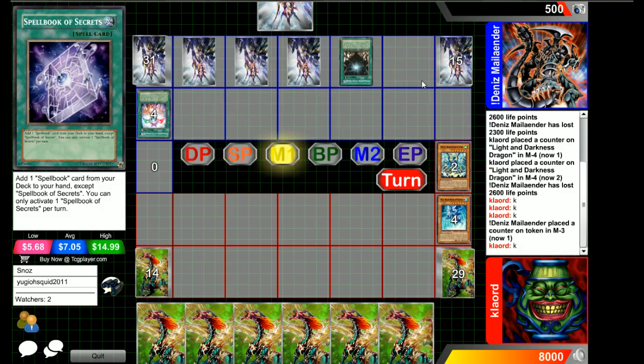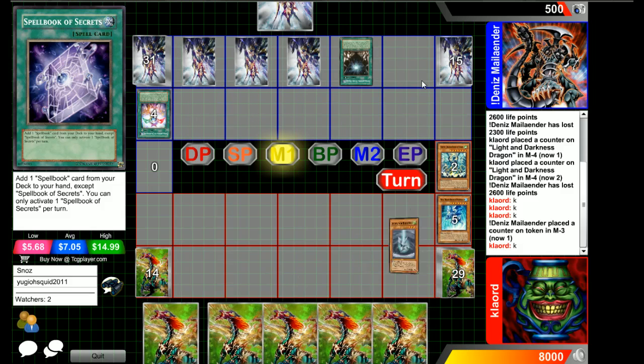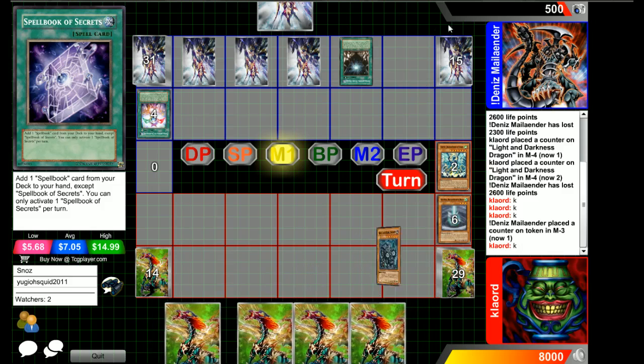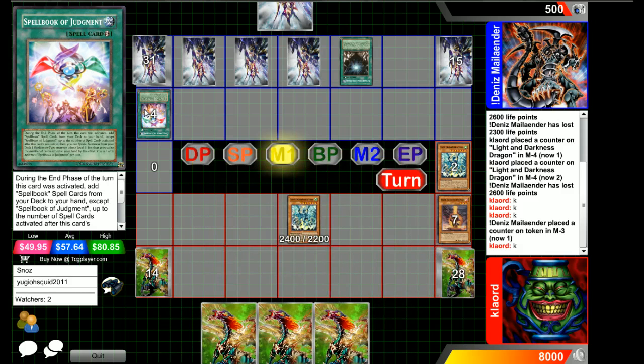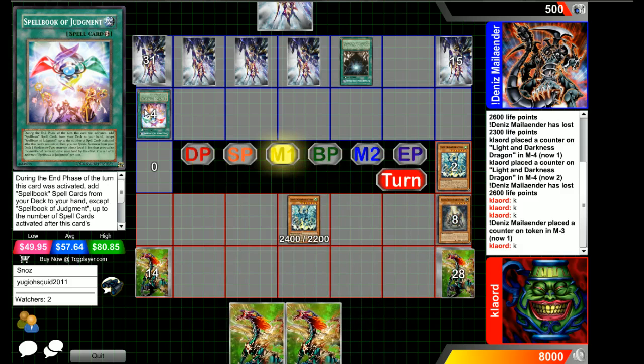So the Dragon player has 5 or 6 cards in hand right now against 3 set cards. Against a Dragon deck, you don't really have to worry about the sets, and he doesn't need to go in for Exceed Summons right now. I think he can just summon 2 normal Dragons, go in for swings, and probably have game.